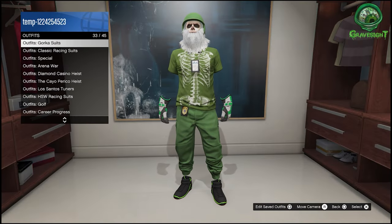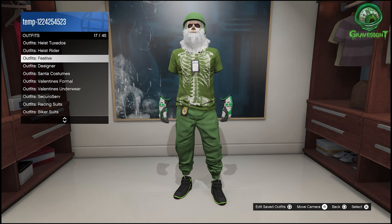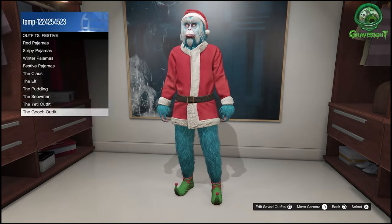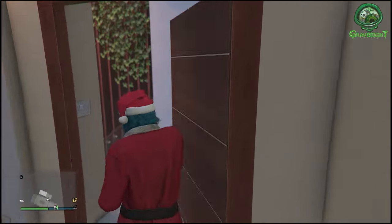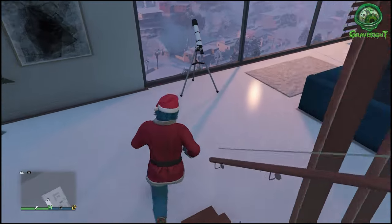Alright, so there's the Yeti beard. Now let's do the same thing and show you guys how to get the Gooch beard on any one of your saved outfits. Right now I'm just looking for the Gooch outfit — there it is right there. Go ahead and put that on. Just a reminder, there are a lot of other glitches we can do with these outfits, but this beard glitch in particular is pretty cool.